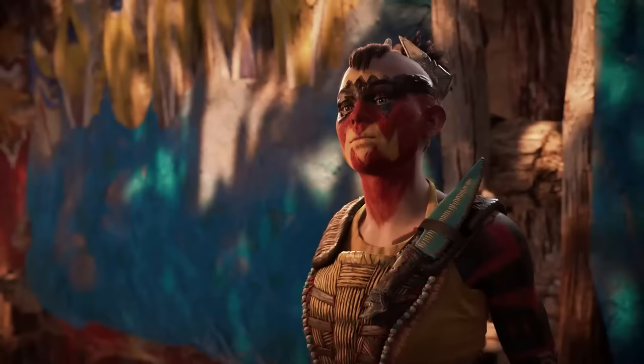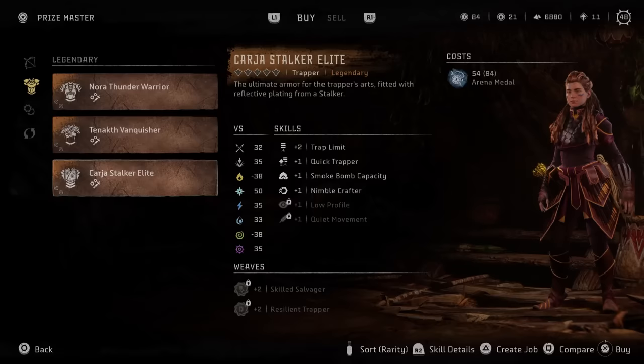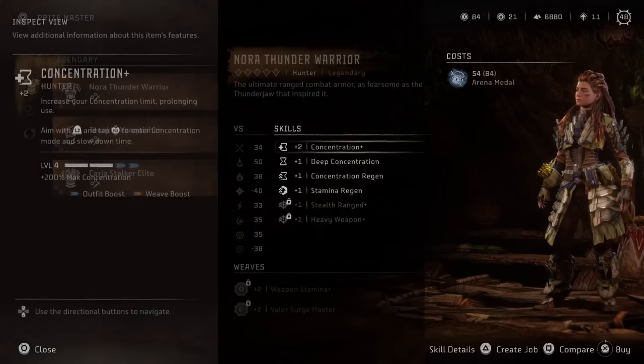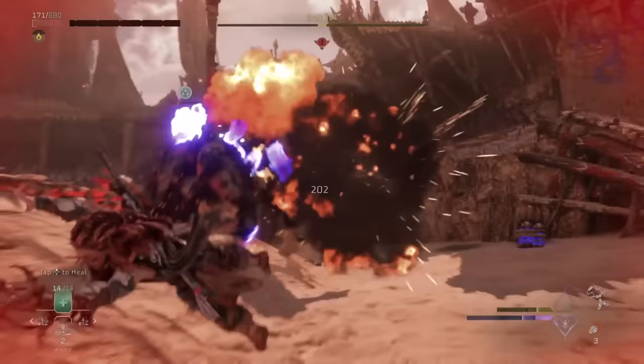The first ones you'll probably run into are available once you complete the missions required to unlock the arena. The Prizemaster here will sell you the Kardra Stalker Elite, which is great for those who favor traps and stealth; the Nora Thunder Warrior, which also has some stealth bonuses but is really focused on boosting your concentration and ranged weapon damage; and the Tanaqth Vanquisher, which is melee focused, though it's specced to complement survivor skills, so its benefits really kick in when you're taking as much damage as you're dishing out.